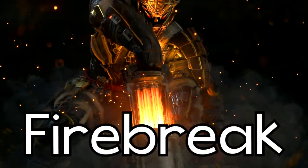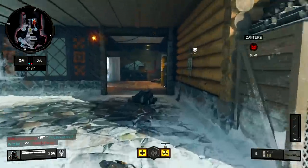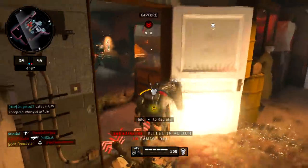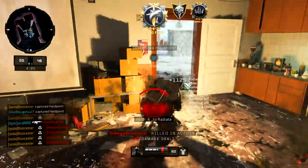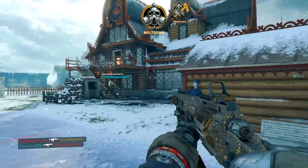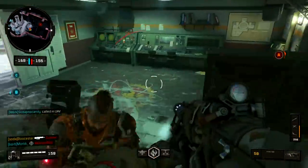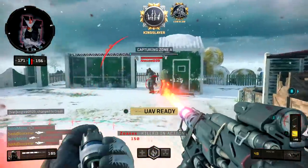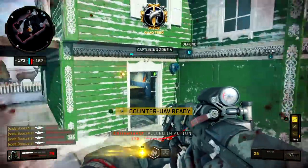Next up is Firebreak, with clips with the reactor core and the purifier as well. What I love about this first clip is it was my first time using the reactor core on Nuketown, and I didn't realize it was this good. Quad feed! And if I do a quad feed with every specialist, that's definitely going in. Moving on to the purifier — obviously a Nuketown clip, because the purifier's range is pretty awful, but I managed to pull it off. There's a quad feed.